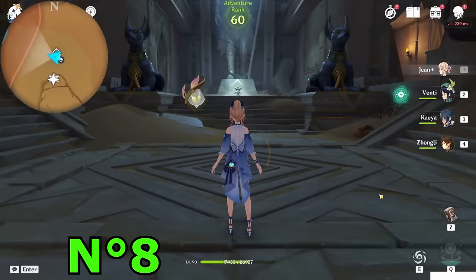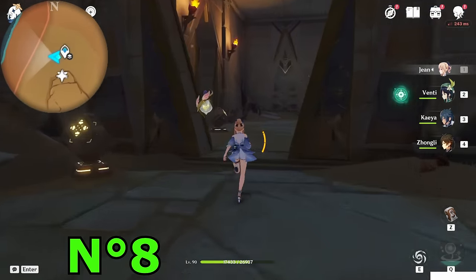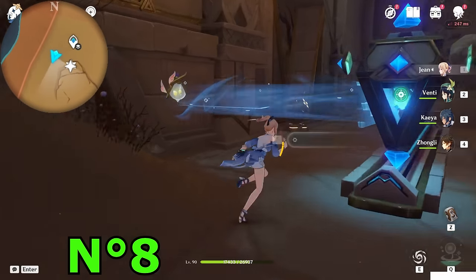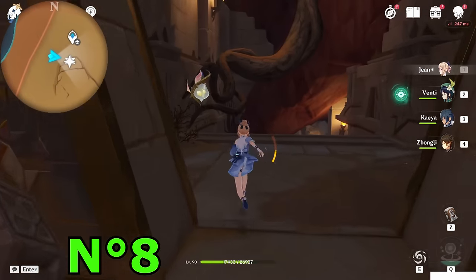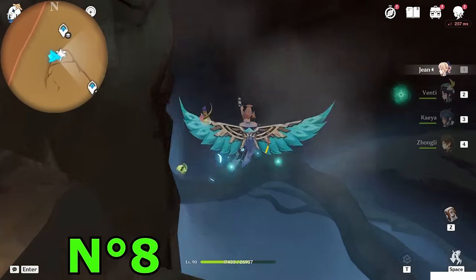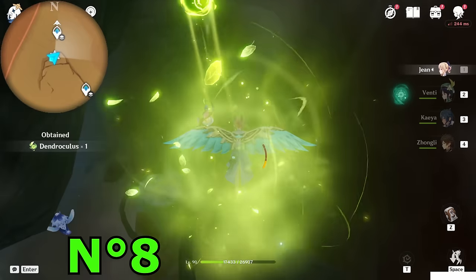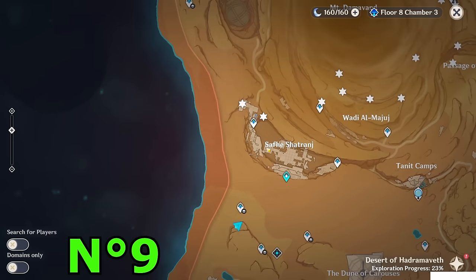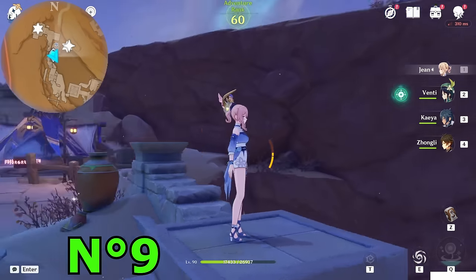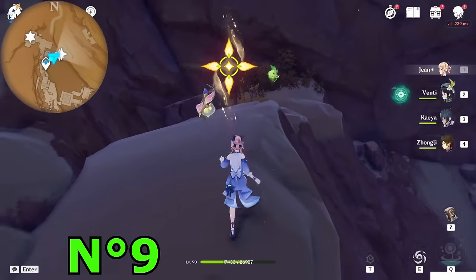Teleport to this teleport waypoint — the third room. Go inside the room on the left side, then left side again. Go downside carefully watching your stamina. Down here you will immediately see it just on the wood. Took this one — teleport to this teleport waypoint outside. Watching toward the north direction, a bit east, downside you will see a Seelie star. Fly to it — this one is right there, really easy to notice. Collect it.